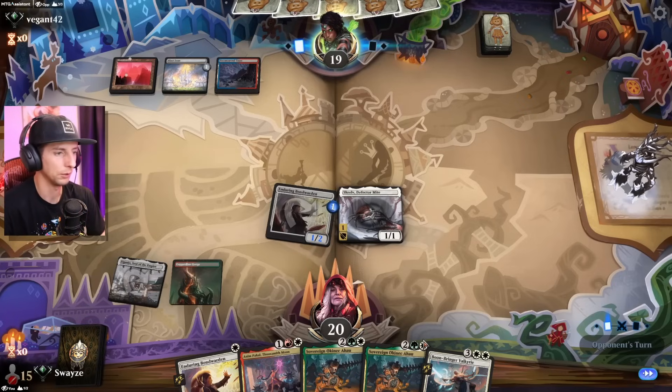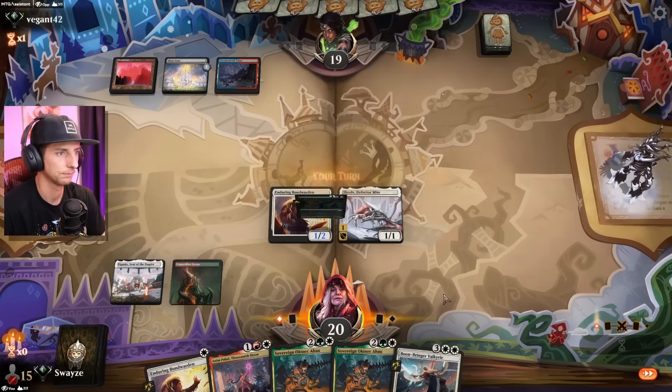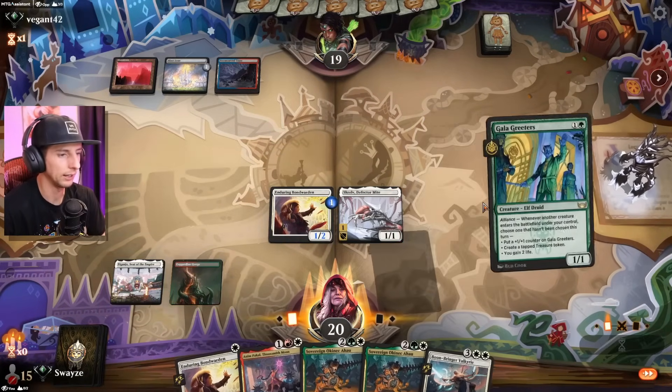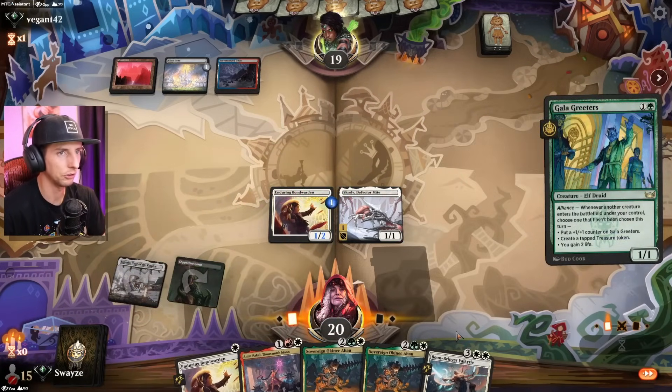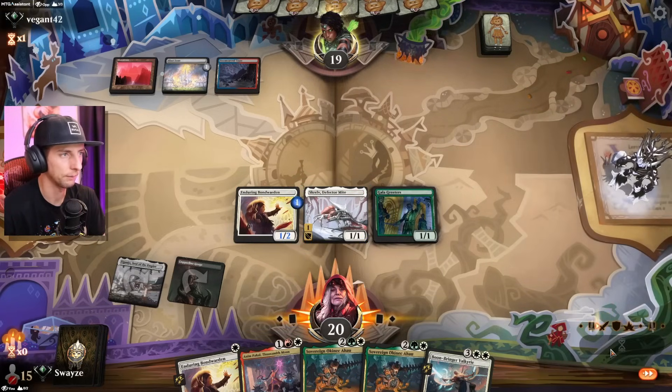We see some blue come down. Unfortunately, we don't find a land, but we do find the next best thing — a Gala Greeters. The treasures will be very helpful for us going forward.